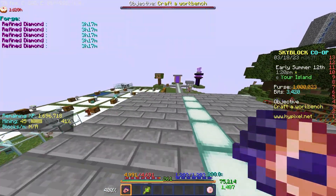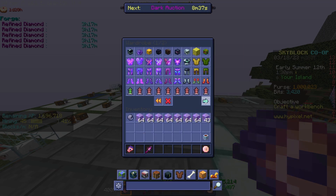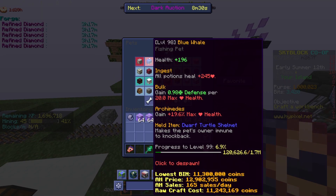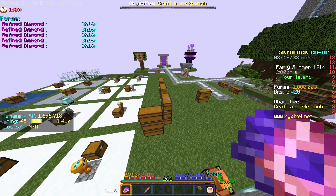Hello everyone, welcome to the stream — and if you're watching this on YouTube, welcome YouTube people. Today I'm going to be doing some outer grinding. I got myself a gemstone gauntlet recently. I've been getting a lot into mining. I still don't have a good set, so I'm going to be using glacite since I'm just powder mining — it doesn't really make a big difference. For pet I'm just going to be using a blue whale because of the mining XP I get from it.